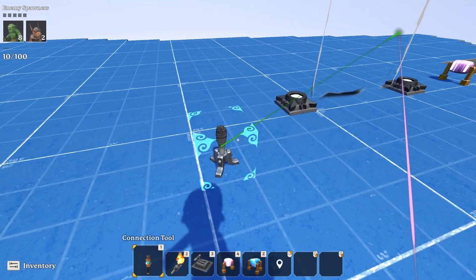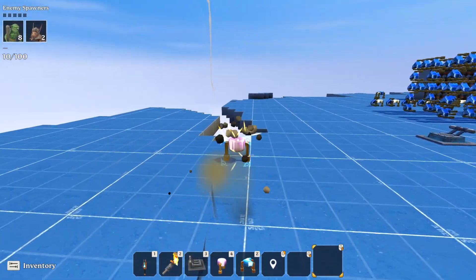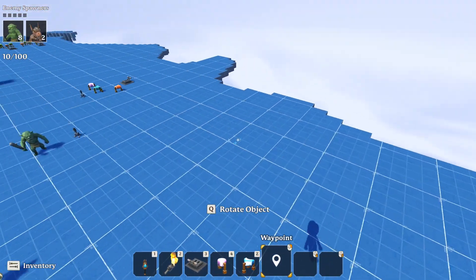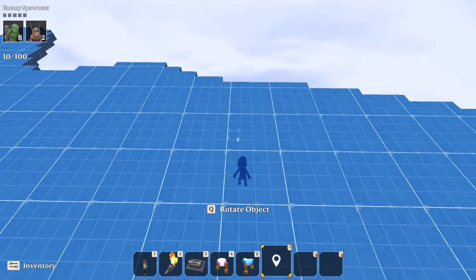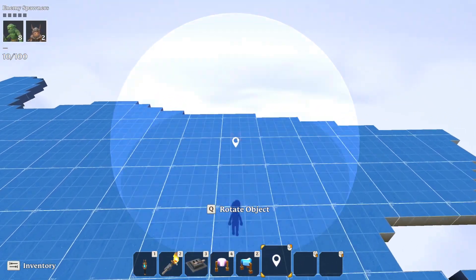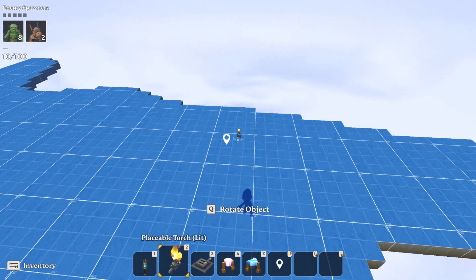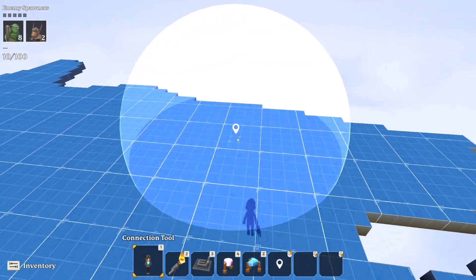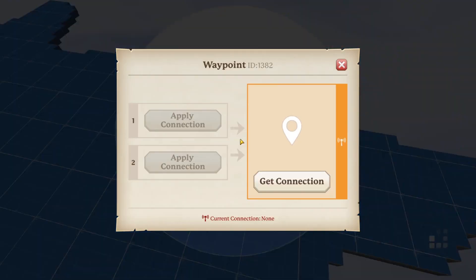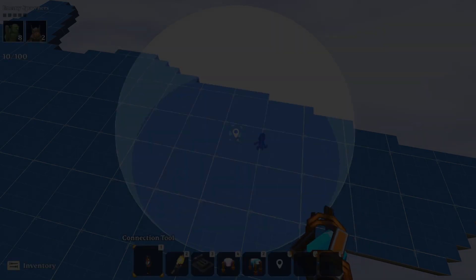The waypoint is the other new logic item, and it took me so long to figure out — it was a real pain. But I got it figured out. If we place it down, there's a big waypoint. When we hover over it we see this big sphere, and that sphere was very confusing at first. The waypoint has two connections.